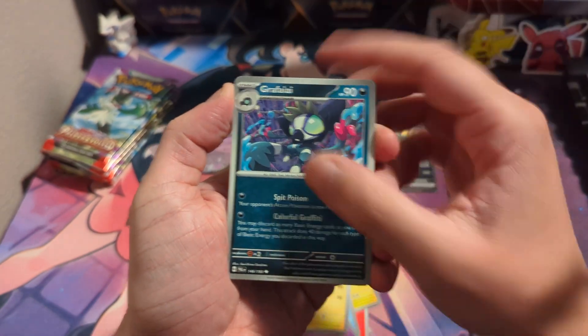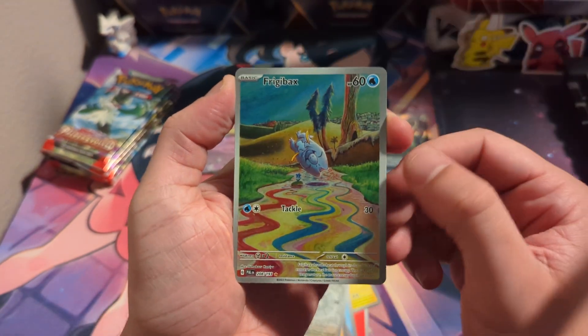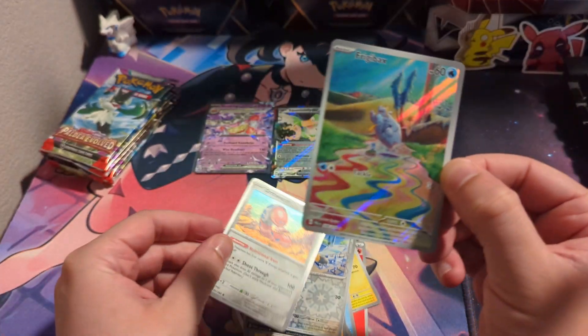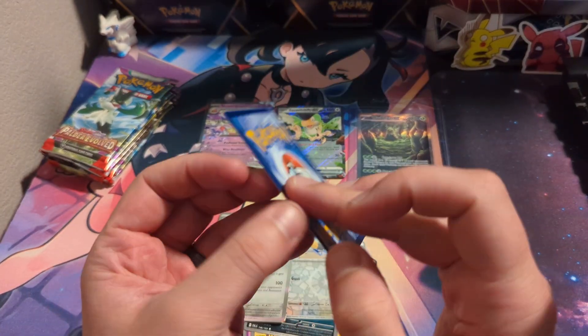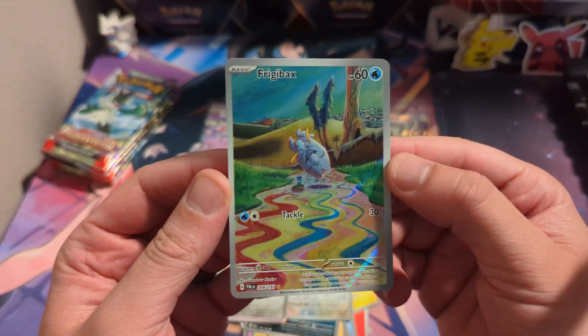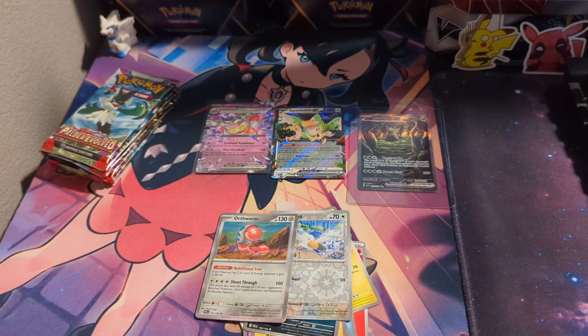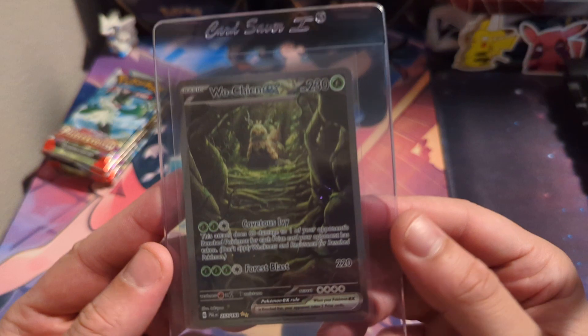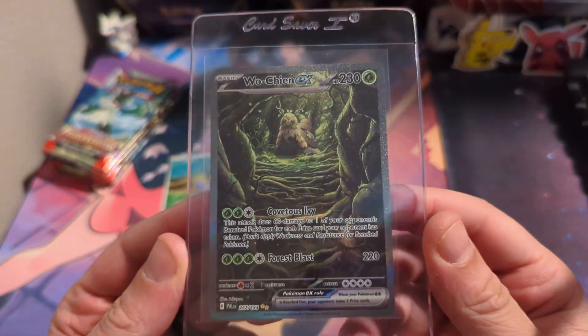Slowpoke, Electrode — oh, a Frigibax. Really off-center. That's a nice little double-up. And there's an Orthworm there. Not too off-center on the back but a little heavy on the right side. We'll take it though. This one's sick — I forgot about this one.